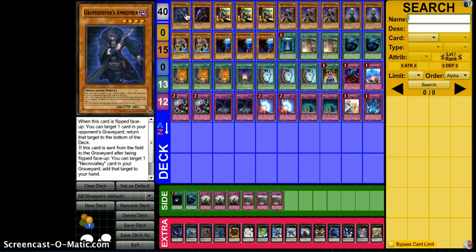Starting off with the monsters, I decided to only run one Ambusher. This card is good — it has 1700 attack with Necro Valley, so it's a 2200 beater, which is nice. However, its effect — being able to add a Necro Valley back from your Graveyard — is pretty good, but the card does have to be flipped face up and sent from the field to the Graveyard. Being Bottomless'd or Compulsed face down would suck. I only wanted to run one; I don't really like the fact that it has zero defense, so I'm good with one for now.